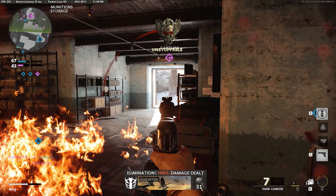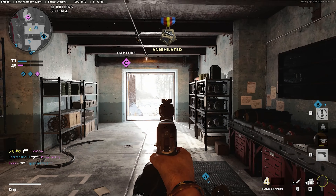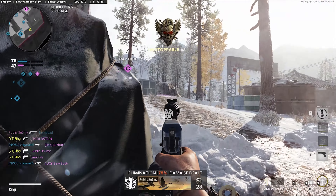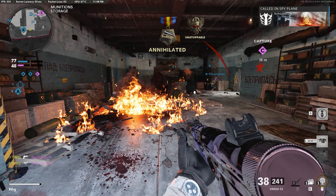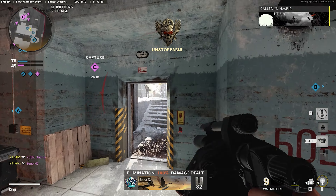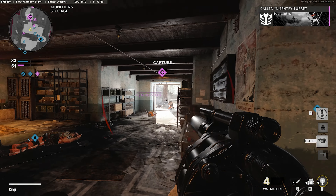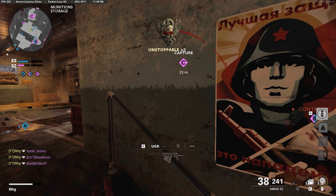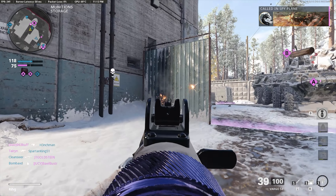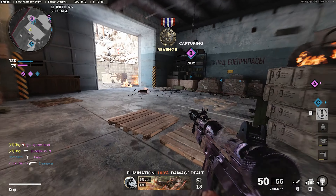I gotta stop missing. Dude, this map is actually so good — I like this map. I actually got a gameplay on Slums but I forgot I wasn't recording, I messed up. Oh my god, that was a dumb challenge and I somehow got away with it — can't be doing stuff like that. Got a V-SAT. This map is actually really good, you can kind of spawn trap them here. They have a sentry gun. I don't think I was looking at my minimap — dude was sitting in a corner back there.